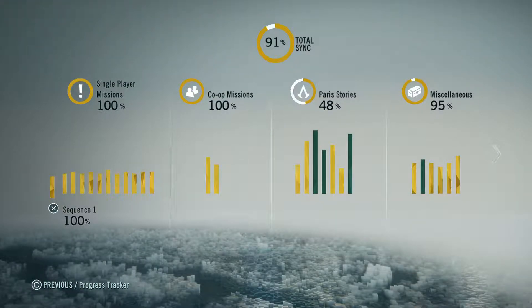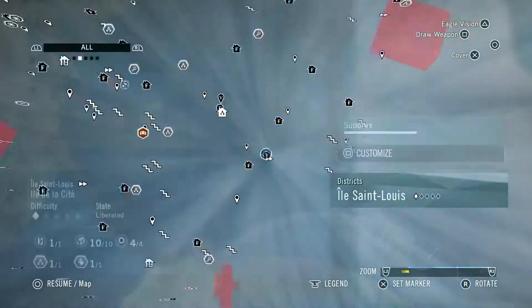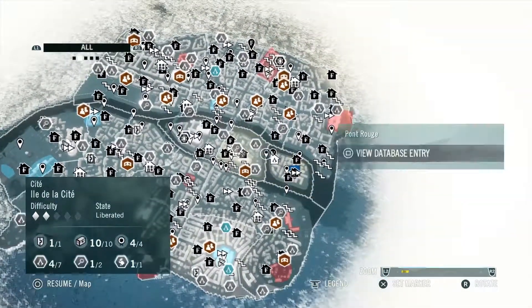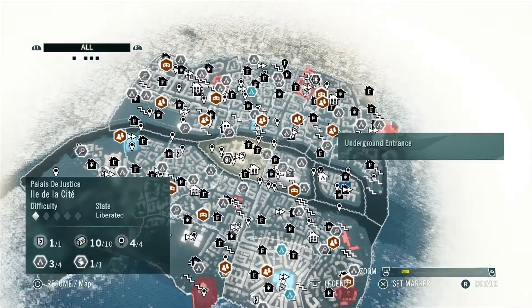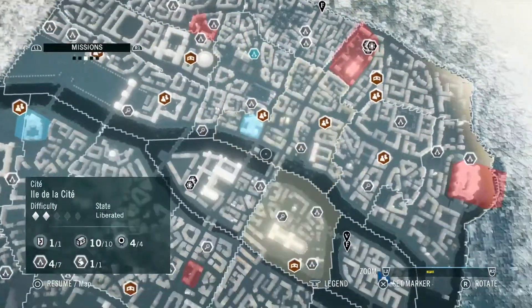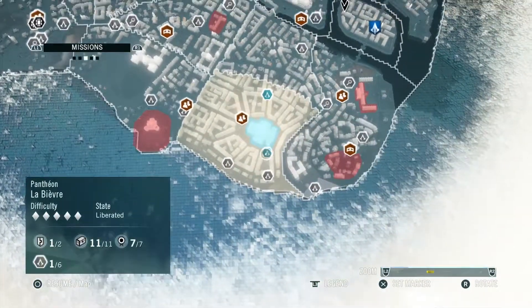Yeah, I don't have a companion. I have no idea how to do things. I want to see the map — am I in the main map? Because I need to access the DLC. I'm pretty sure I'm not in the DLC. So how do I access the DLC?